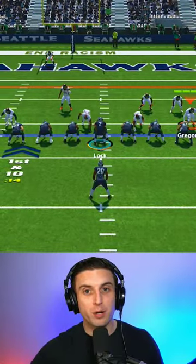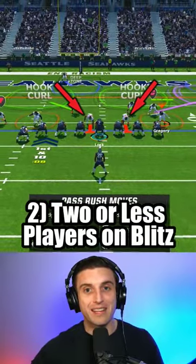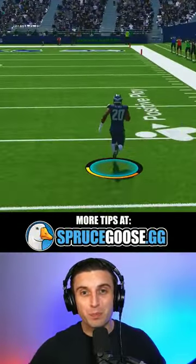The two ways you can get weak box on a run play are: one, if you pass commit, or two, if you have two or less defenders on blitz assignments at the snap. Keep this in mind every time you pass commit, because if your opponent surprises you with a run play, things could get ugly pretty quick.